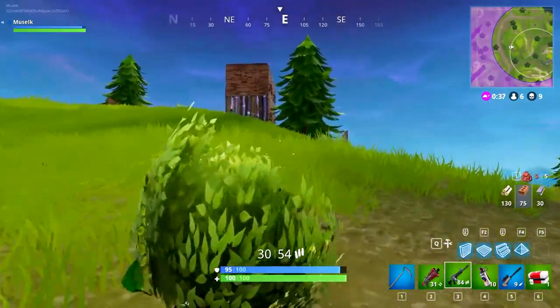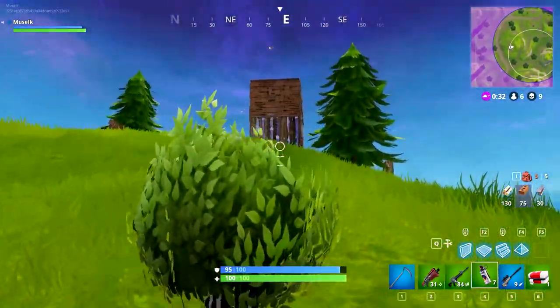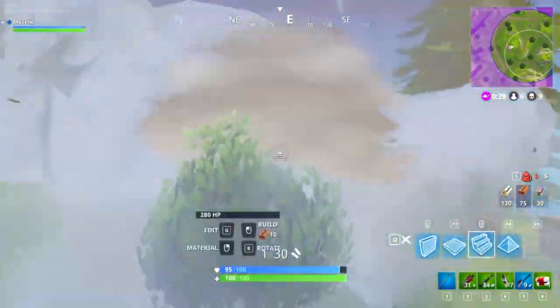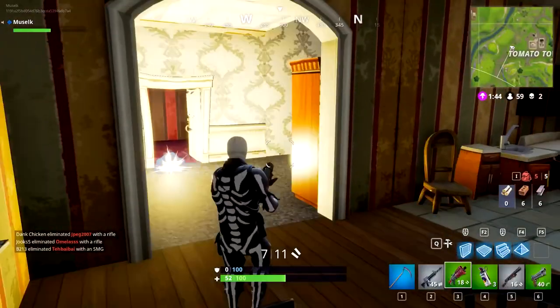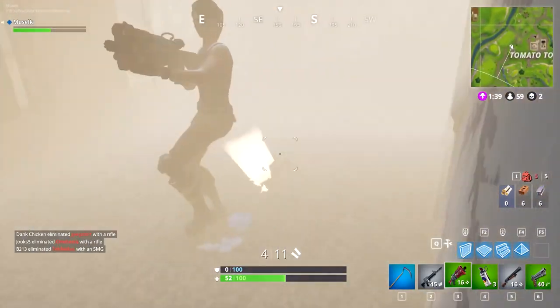Speaking of things we haven't seen in Fortnite in a very long time — and something I don't think we're going to be getting back — it's the smoke grenade. This was added a little bit later in the game, but it was also vaulted extremely quickly, and I very much doubt Epic's going to be bringing it back, because there were a huge number of ways you could use this to really traumatize and confuse your enemies.